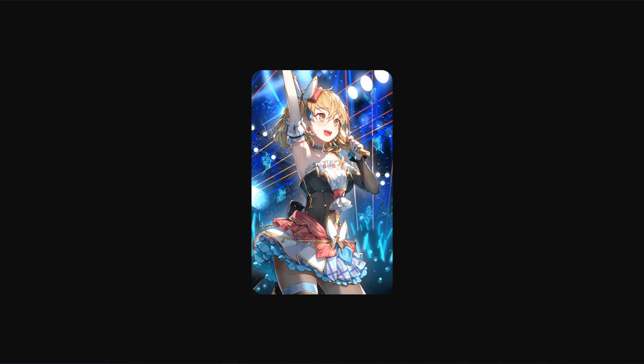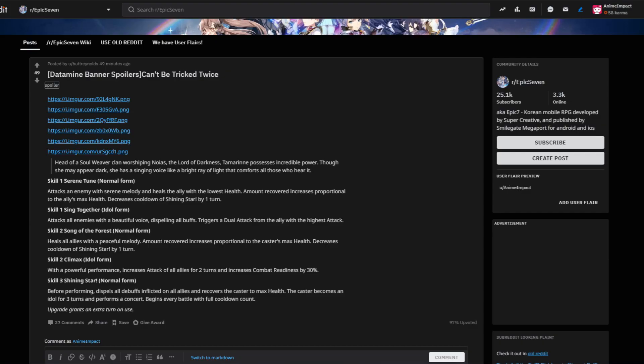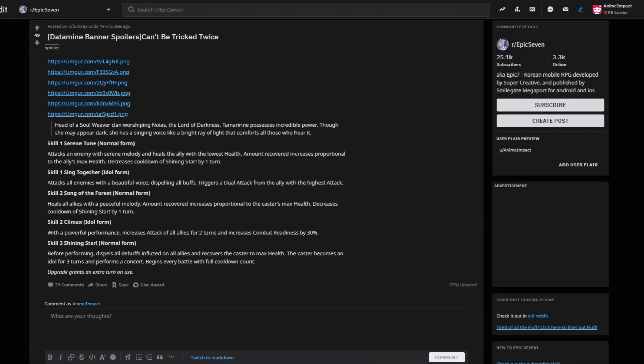There's the images — I will have this post in the description below, so kudos to whoever uploaded it. Skill one, normal form: Serene Toon. Attacks an enemy with serene melody and heals the ally with the lowest health. Amount recovered increases proportional to the ally's max health. Decreases cooldown of Shining Star by one turn. Shining Star is her skill three in normal form, by the way.